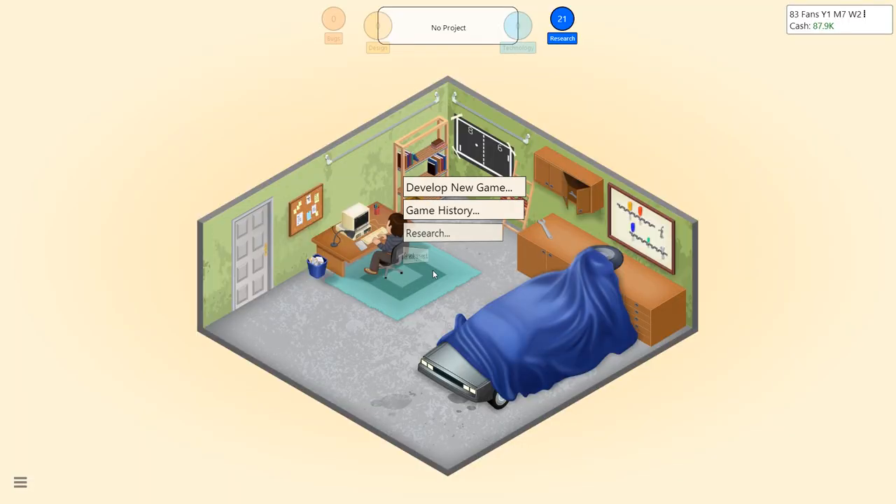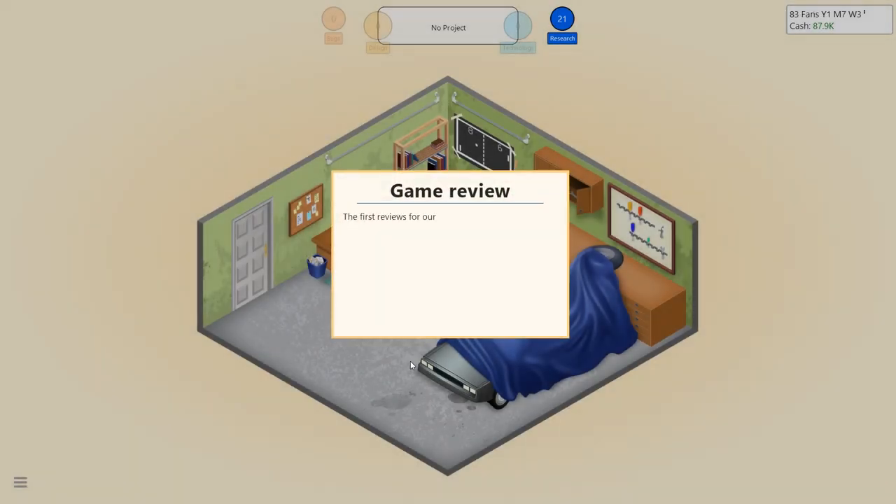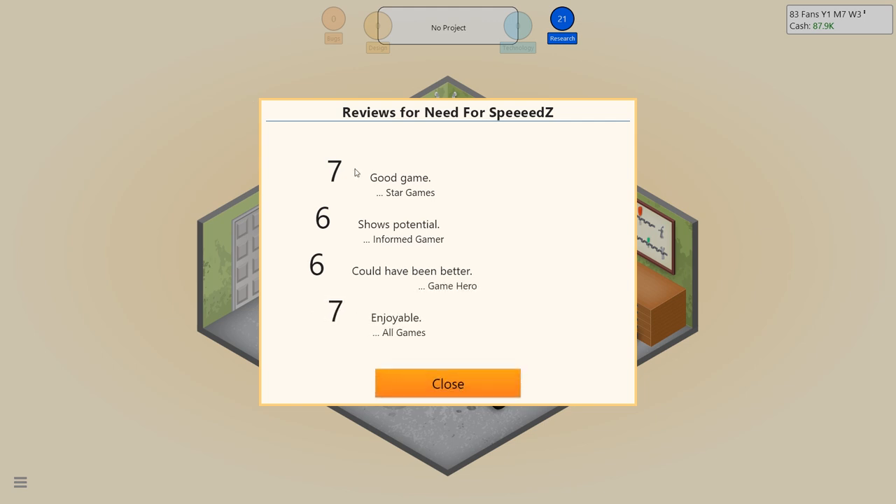We'll release the game and then generate a game report for 'After the Bombs.' Recent market studies suggest the Govador 64 — the Commodore 64 analog — is outselling competitors on PC, though it'll probably spell the end of some hardware manufacturers eventually. You can make games for that, and follow that market trend for early money. The game report for Need for Speeds: 7 'Good Game' by Stargames, 6 'Shows Potential' from Informed Gamer, 6 'Could've Been Better,' and enjoyable. Second game down.